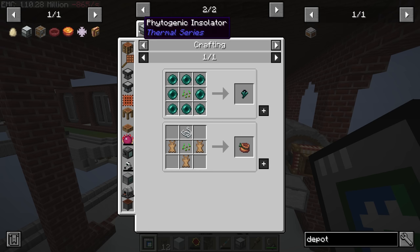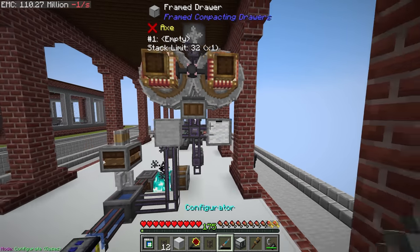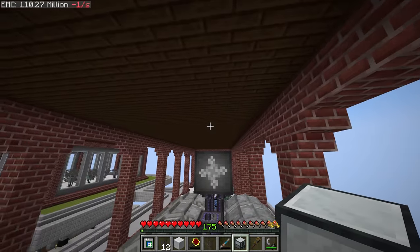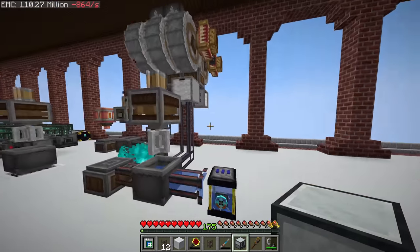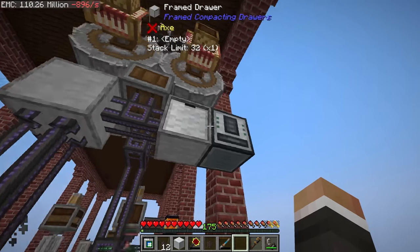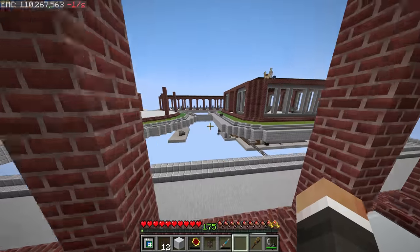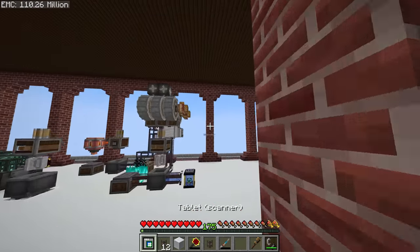Over here we get actual eggs, which we extract into the basin along with cinder flour and sugar. Up here we need to get the phytogenic insulator producing wheat. Running seeds through it we'll get more seeds back as a byproduct, so we could add more drawers to handle that. There's a conflict between symmetry and efficiency here — symmetry would be two more drawers up here, efficiency would have the phytogenic insulator oriented so we only need one void upgrade.